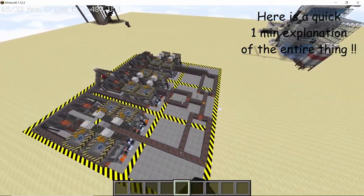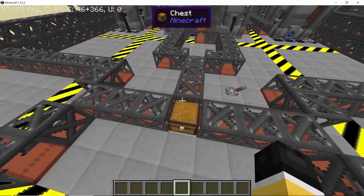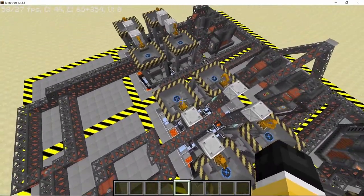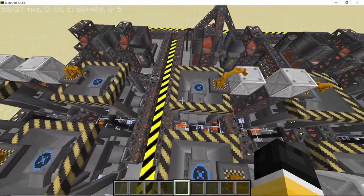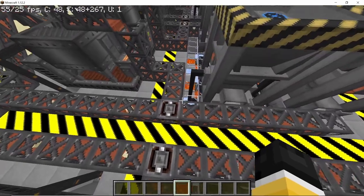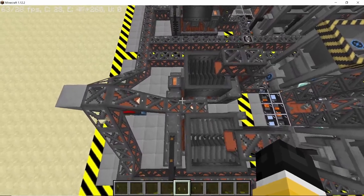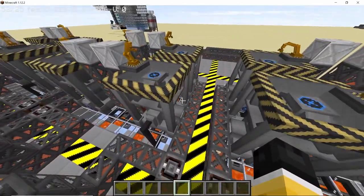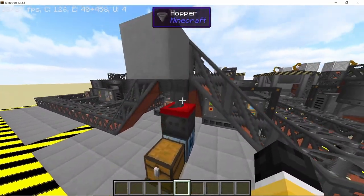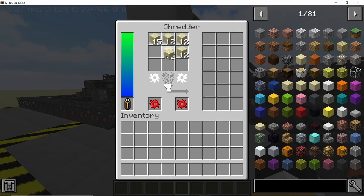This machine takes all the cobblestone from the generator and divides it into three equal parts, which then flow into the grinders from Magnetic Craft mod. The grinders grind the cobblestone into gravel, and occasionally give out sand. The gravel ends up in the crusher, which converts it into sand that goes into a shredder. Sand blocks from the grinder go directly into the shredder, which converts all the sand into dust.